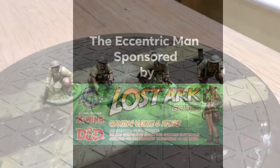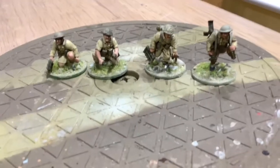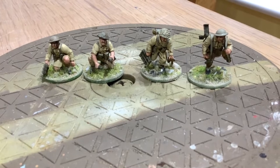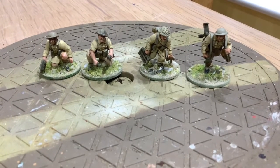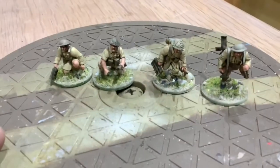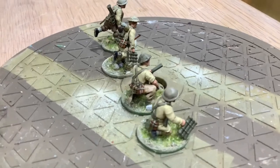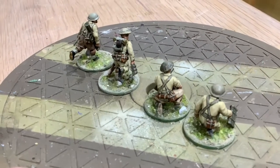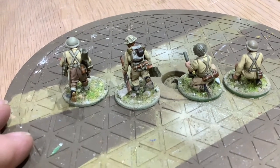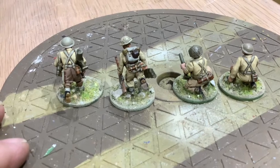First up is the PIAT team and the two-inch mortar team. I've been using parts from various boxes — the Late British and Canadian box and the Eighth Army box. These ones have got a mixture of shorts and long sleeves: the shorts from the Eighth Army box and the long sleeves from the Canadians. The basic material is from Geek Gaming and it's their Mediterranean range. I try to do a variety of khaki drill and the normal sand drill uniform to give them variation on the trousers and shorts.